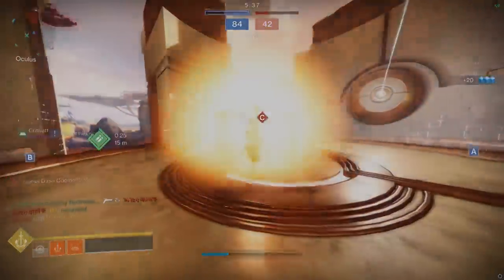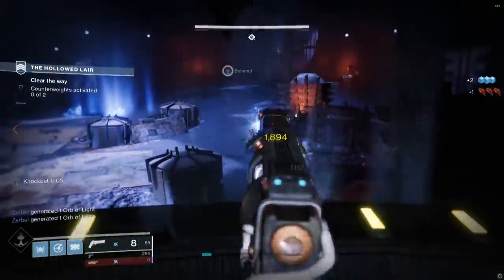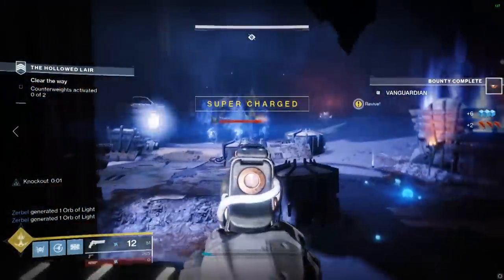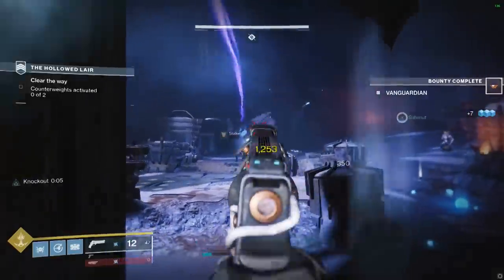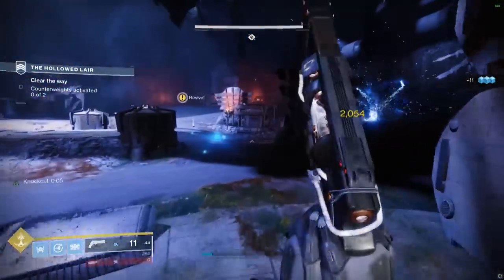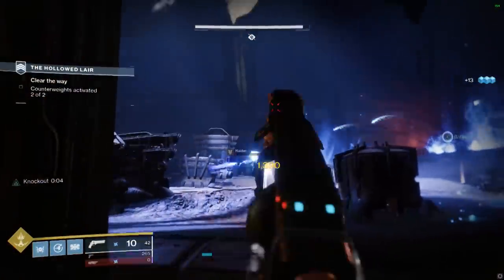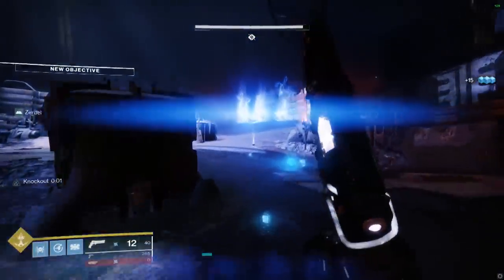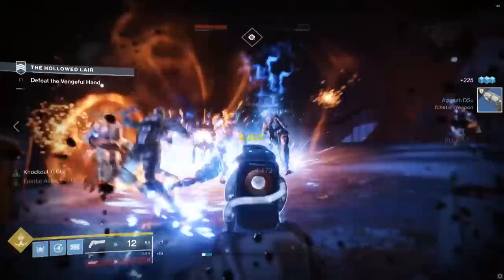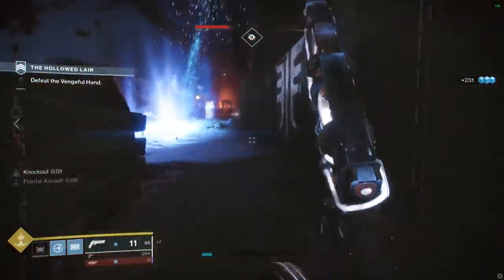In conclusion, it is an excellent PvE hand cannon. There are some Hall of Fame PvE hand cannon rolls — the Kindled Orchid owns two of them: Rampage Surrounded and Rampage Kill Clip. There's also the Ringing Nail and Trust with Dragonfly Rampage. The Jack Queen King is an easily accessible hand cannon with a lot of different ways to use it with great PvE perks, and all of those combinations can do quite well. For the Crucible, it's going to be up to the player. Down in the comments, let's talk about Jack Queen King — what rolls are you liking the most, and Crucible-wise, what platform are you on, what input are you using, and what roll do you have? Let's talk about it down below. Thank you for watching, and until the next one, I am CoolGuy.